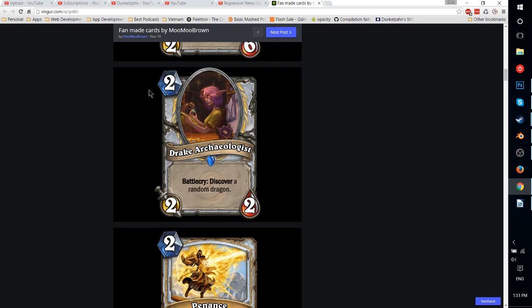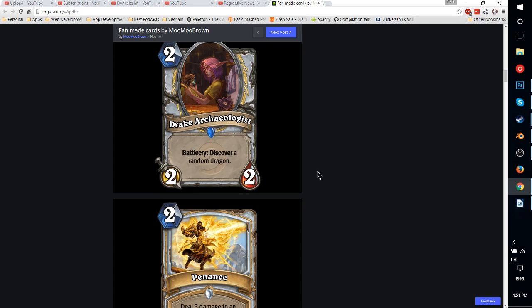Drake Archaeologist — 2-mana 2-2 Priest with Battlecry: discover a random dragon. The discover effect is really, really nice, especially in a Dragon deck. You could get Deathwing Dragonlord, Ysera, or a 4-mana 3-6 Taunt with Twilight Guardian. There are a lot of good Priest dragons that work well in Dragon Priest decks. I think this card is strong enough that you'd just play it in any Priest deck, because although you play Museum Curator — a 1-2 for 2 mana to discover a Deathrattle — discovering a Dragon is just about as strong, plus you get an extra attack. This would be 100% guaranteed in a Dragon Priest deck.